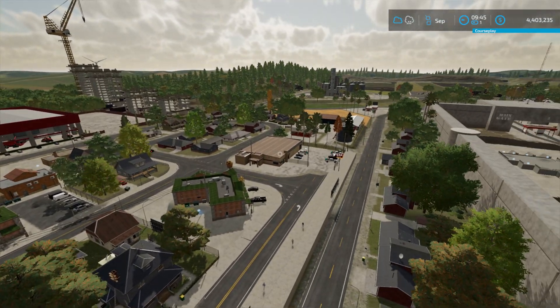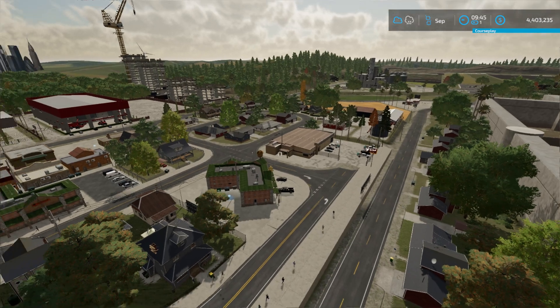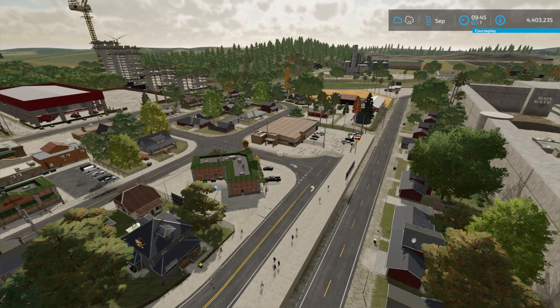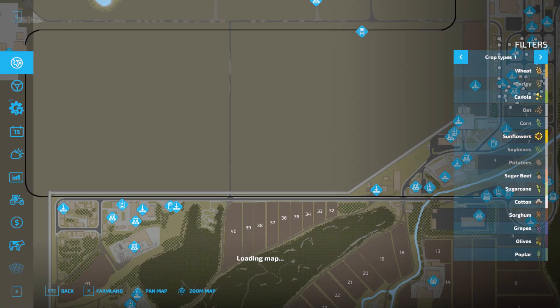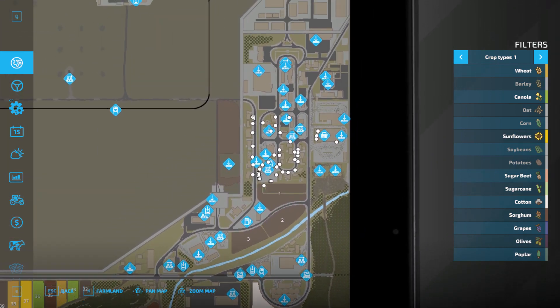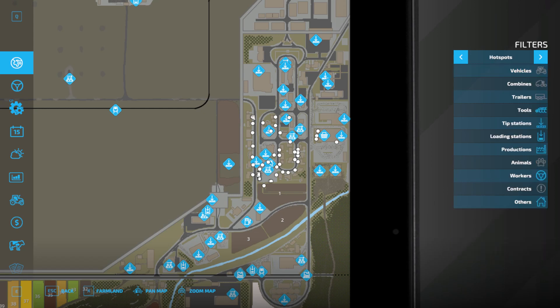I really like this map because it's got it all. I wanted to be able to use my garbage cans and select routes for you. If you go into the map and bring up the hot spots for tools, you'll see where all of the garbage cans have been located on the map — I've placed them there for you on a route where you can try them out.